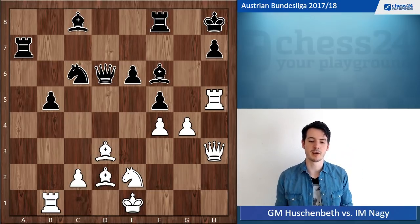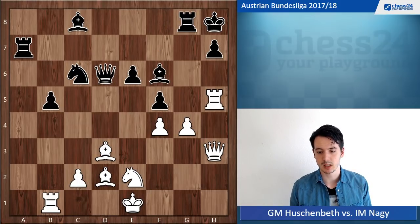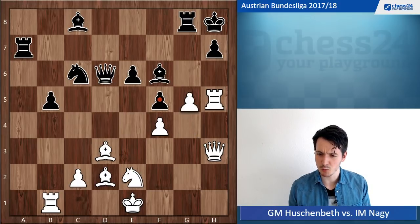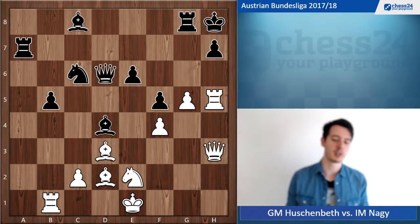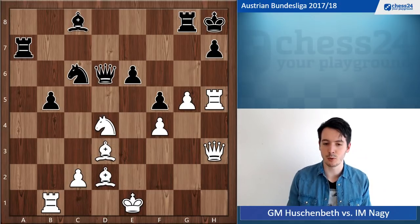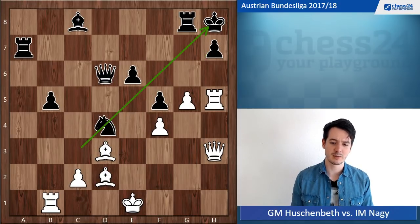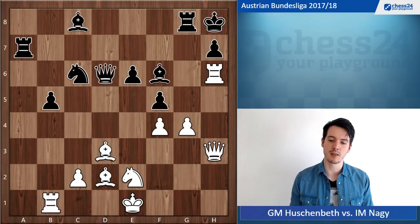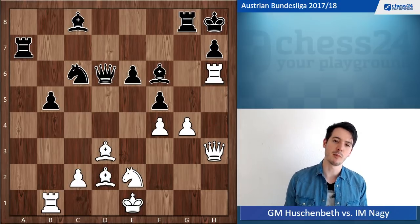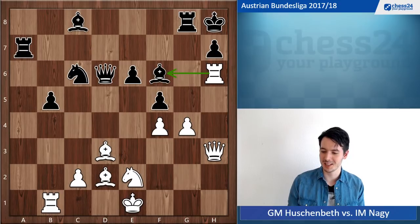He played rook g8, and my first intention was to go g5 — that was my plan. But he plays bishop d4 and I didn't see an obvious way to continue. I could even take on d4 and he would have weaknesses on the long diagonal, but still there's no immediate KO. So I looked and saw the move rook h6, which I think is very, very unpleasant for black — because black just doesn't have a good way to cope with the threat of me taking the bishop.